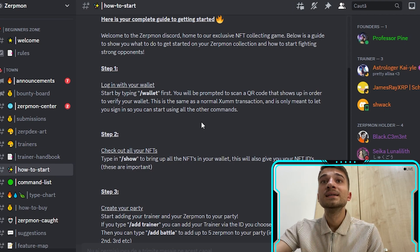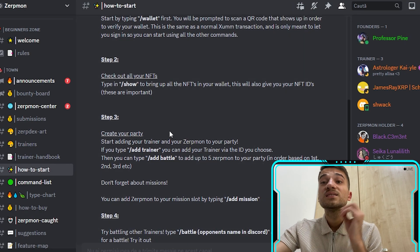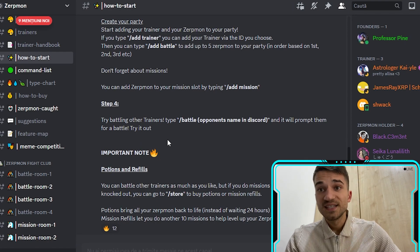To get started there are four easy steps: step one, log in with your wallet; step two, check out all your NFTs; step three, create your party; and step four, battle with other trainers.